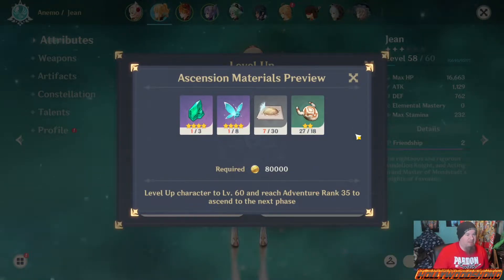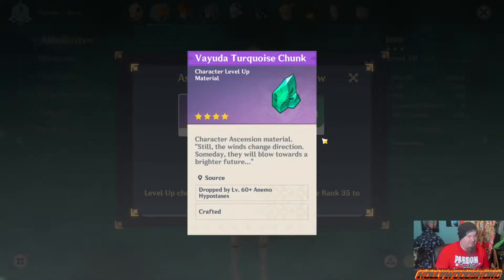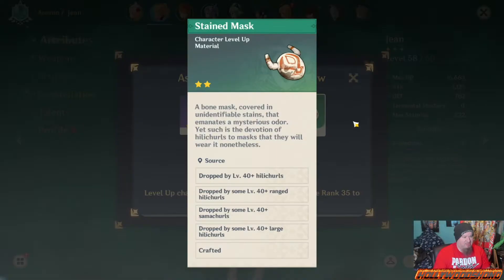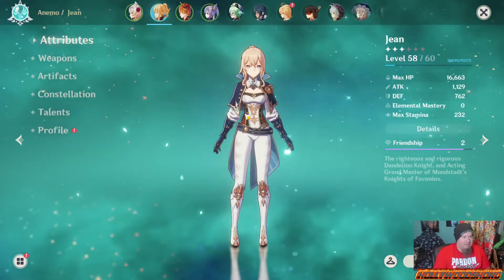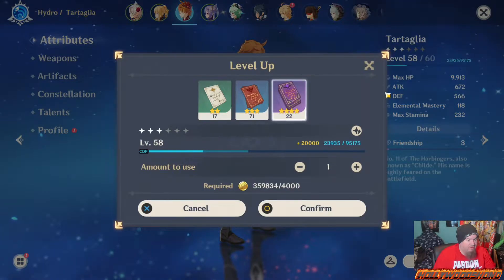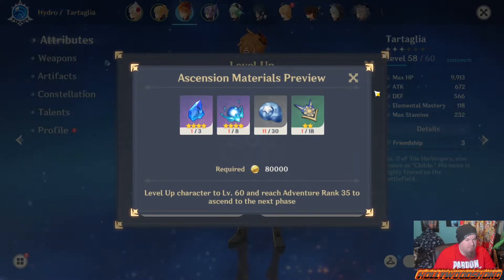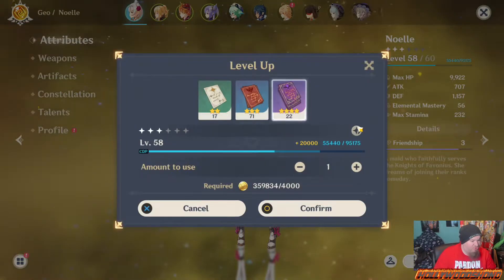The first tip is to farm the domains in order to get Ascension Materials. These are critical for getting to level 50, 60, and beyond. Pay attention to all the secondary stuff like Dandelion Seeds, Stained Masks, Valberries, Star Conch, Cor Lapis, Whopperflower, Shimmering Nectars, Windwheel Asters, Calla Lilies, Noctilucous Jades, Wolfhooks, Philanemo Mushroom, Small Lamp Grass, Jueyun Chili, Glaze Lily — and this is just a sample of things you should be looking out for.